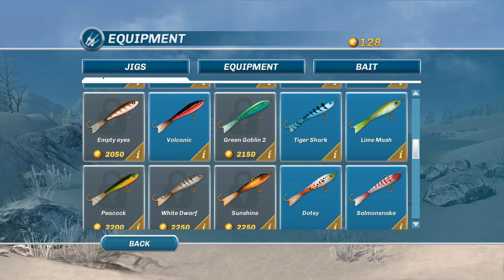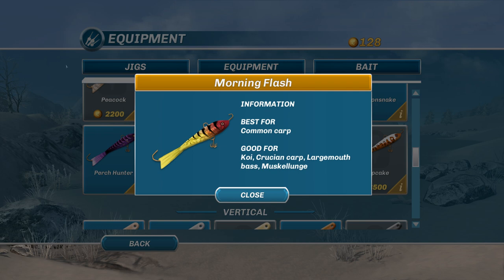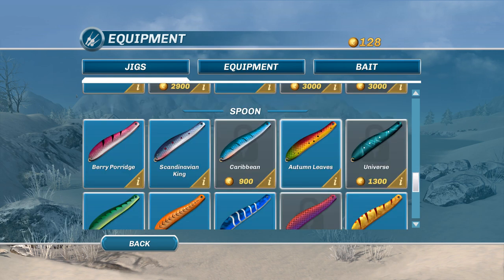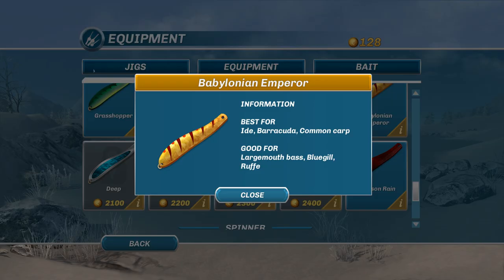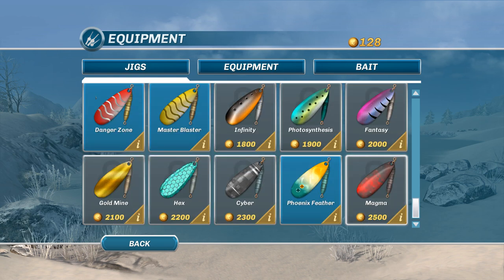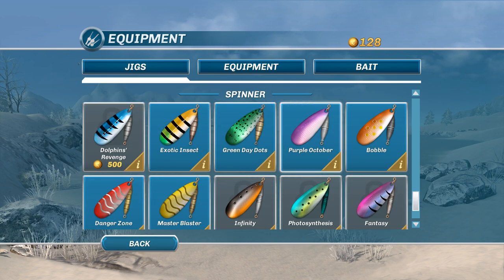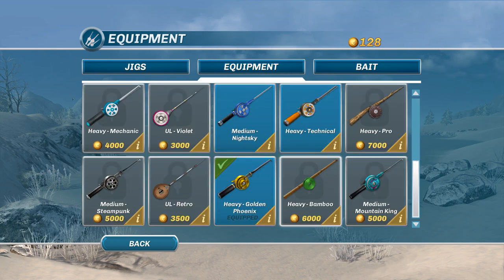I'm going to be using a balanced lure — the Morning Flash. It's a little expensive, but it is very good for common carp, as well as other species like Crucian and Koi. There's also the Babylonian Empire, which is best for common carp if you want to switch that up. I don't think I'll be switching things up too much. As far as other equipment, I've got my heavy tungsten drill and my heavy Golden Phoenix rod, because we are going to be getting some big fish here.